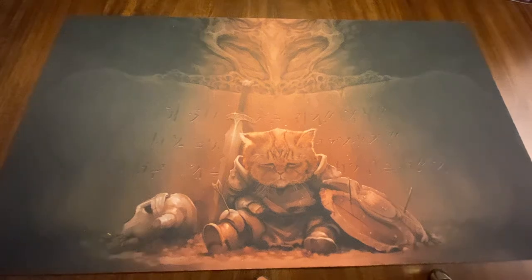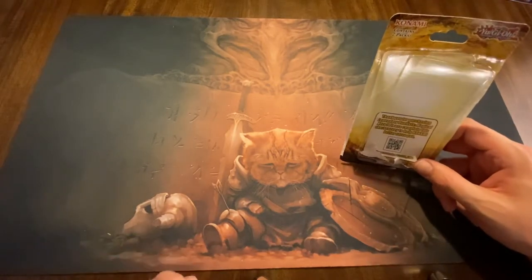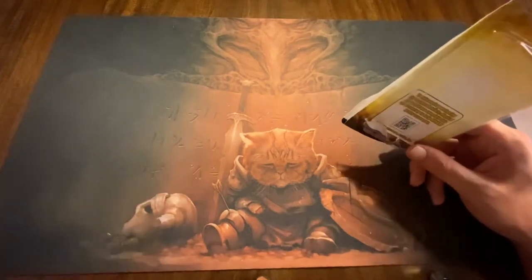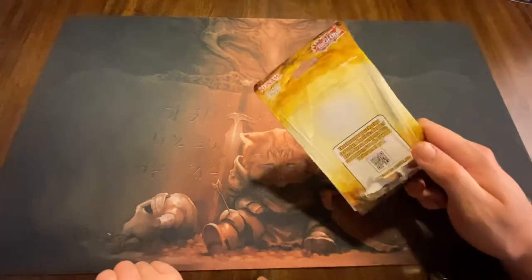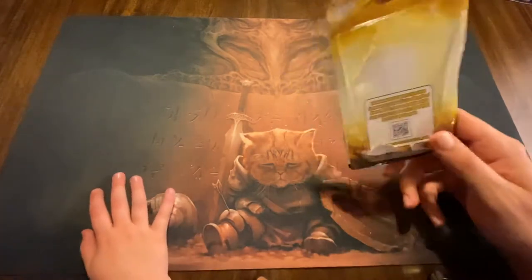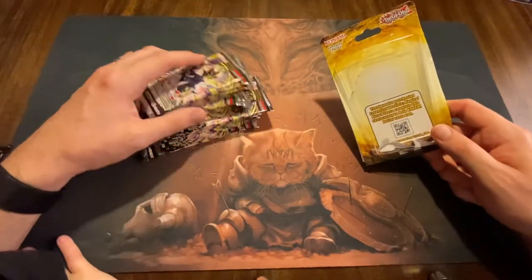Okay everybody, Ryan here, and I'm with Monkey Monk — say hi, Monkey Monk. I went to Target to see what was in stock and came across these guys here. I don't know if you recognize it — it's a blister pack from Yu-Gi-Oh. I'm going to show everybody, and I bought the blister packs. I'm sorry if you shop at my Target because I bought all of the blister packs they had on the shelf.